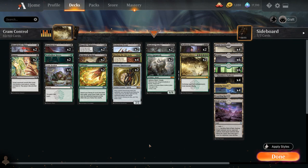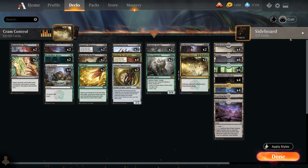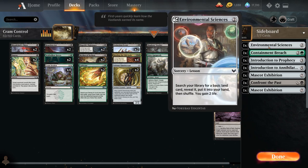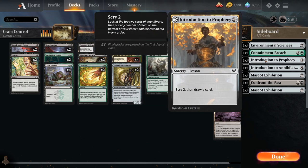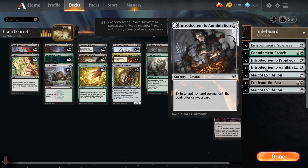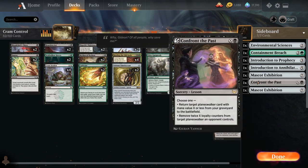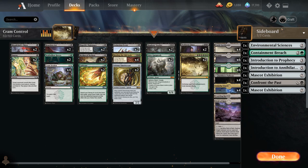It's a control deck featuring Crime Session, the two-mana sorcery that lets us gain life and learn. We've got a nice seven-card sideboard in best of one, including Environmental Sciences to hit our land drop, Containment Breach as artifact and enchantment destruction, Introduction to Prophecy for card draw, Annihilation as removal, Double Mascot Exhibition as a finisher, and Confront the Past to destroy Planeswalkers or get one back from the graveyard.